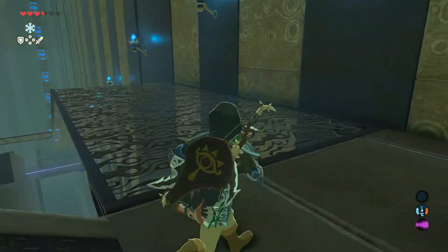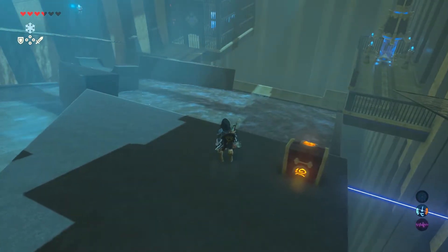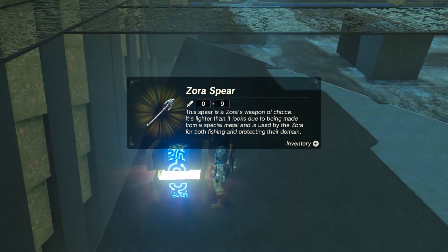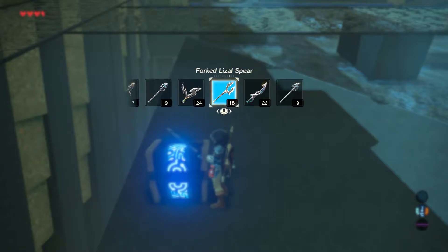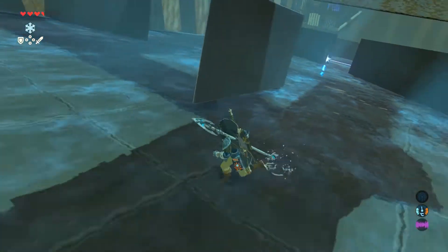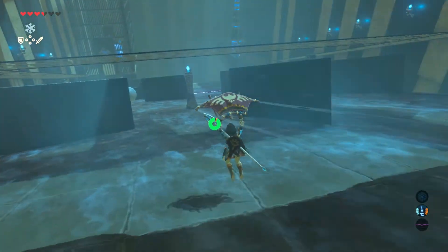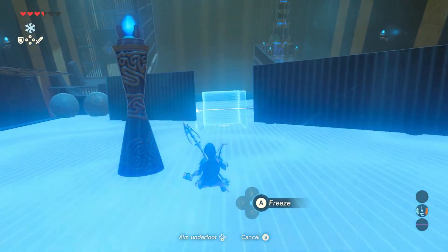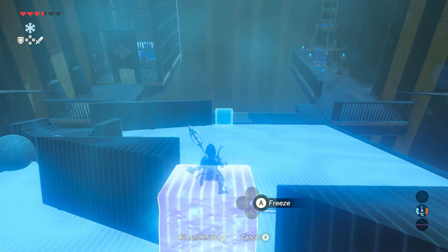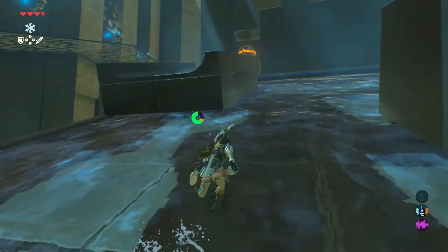Alright, this is a puzzle shrine, including a chest of goodies - another Zora spear, put that on. So we've got to get that ball down in the hole over there. Put the right thing on - it looks like what we've got to do is put you there, put one there to stop it from falling off the edge, and then just get it down there.